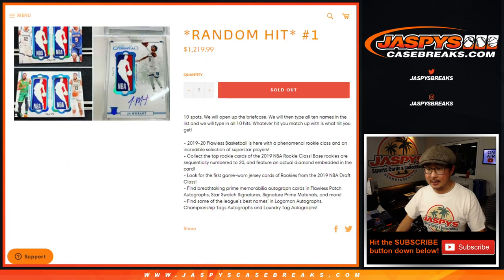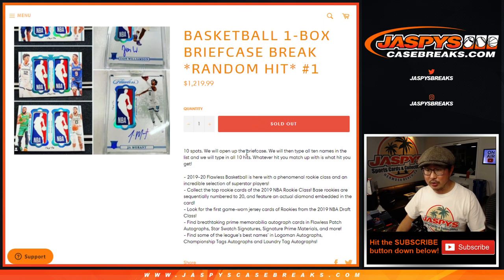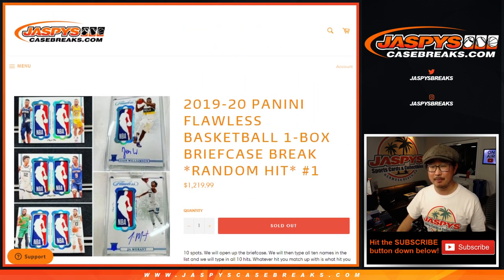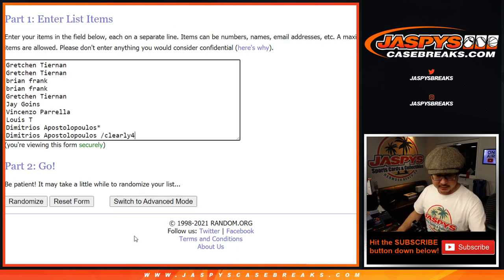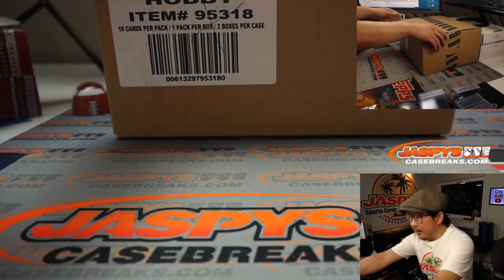If there's an instance where there's more than 10 hits, we'll combo something — usually it's like an extra relic-only card. We'll combo it up with maybe a vet or active player autograph, or a non-rookie active player autograph, or maybe an older school autograph. Thanks again here to this group of people. Dimitri winning a spot in our filler break as well. Here's the fresh case.